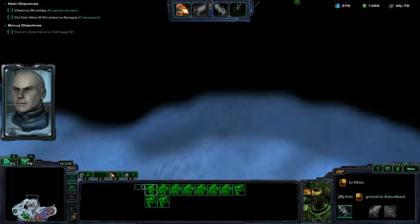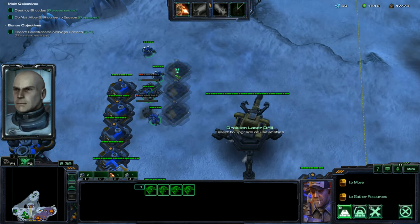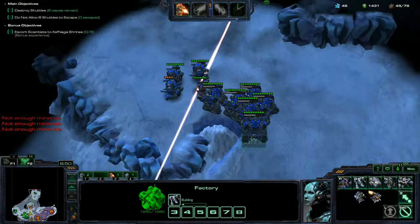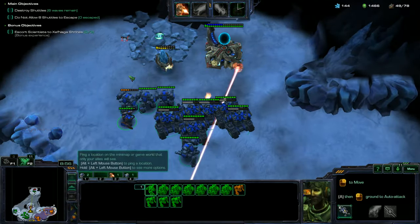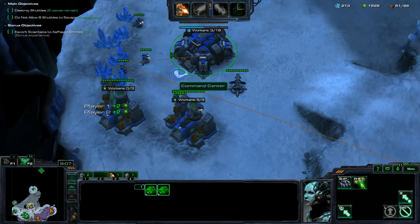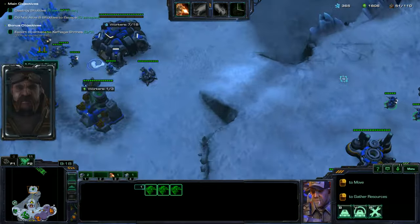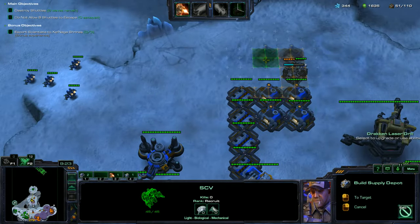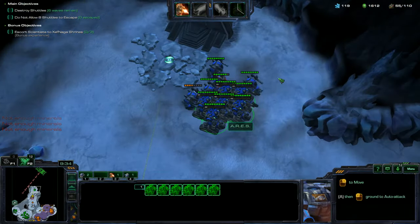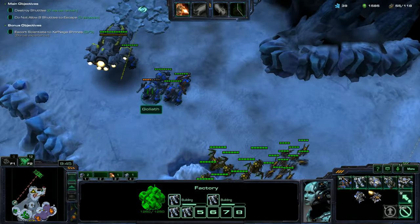I'm going to clear out the bonus objective area. I still want experience even though this is only on Casual. Since I have extra minerals, I'm going to throw down a bunch of supply depots — but now I don't have enough minerals to build Goliaths. I'll keep a couple SCVs off the refinery for now. I have enough supply for a while, so I'll leave one SCV building supply depots and get as many Goliaths as I can from the current factory. I should have been on top of my micro a little bit more.